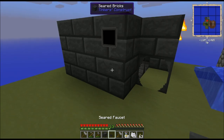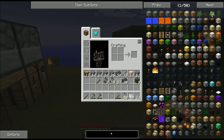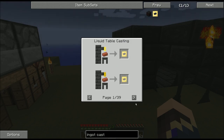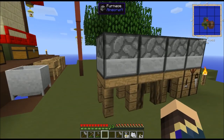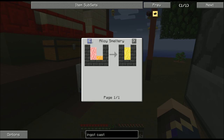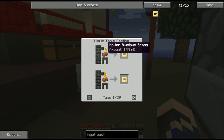I'm going to place my casting table and seared faucet right here. The very first thing I want out of this casting table is an ingot cast. To make an ingot cast, I need either molten aluminum brass or molten gold, and I need to pour it on top of one of these seared bricks. I don't like using up gold unless I have to, so I'm going to use molten aluminum brass. You can make it with 432 millibuckets of molten aluminum and 144 millibuckets of molten copper — that's 3 ingots of aluminum to 1 ingot of copper, getting you 4 ingots of molten aluminum brass. Making the ingot cast takes 1 ingot worth of molten aluminum brass.